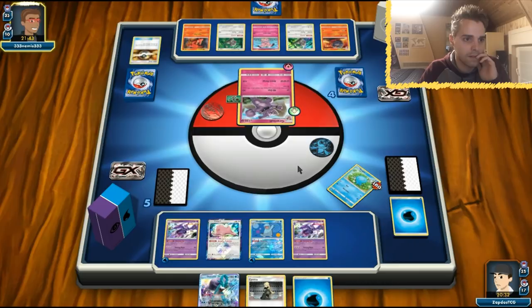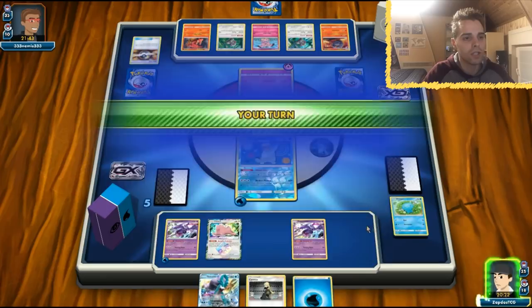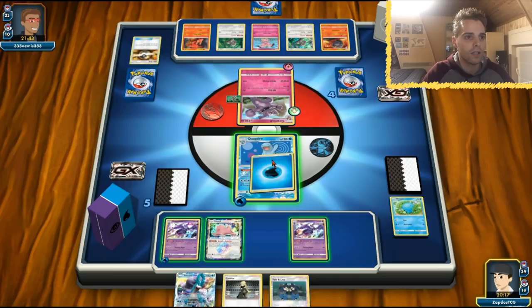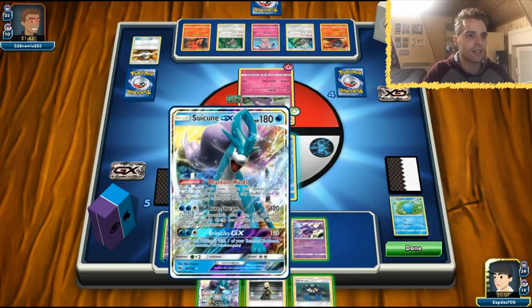Suicune sounds nice — with Choice Band it can one-shot Granbull, and during the opponent's next turn the defending Pokemon deals 30 less damage. We got destroyed pretty much from the All Out. Are we going to take the risk and go with Quagsire? The opponent is definitely going to respond and all our energies will be gone but let's just go for it. We have a Tate and Liza and a Suicune. With Tate and Liza and Suicune GX we don't get the one-shot though. Let's hope for the best with Cynthia.